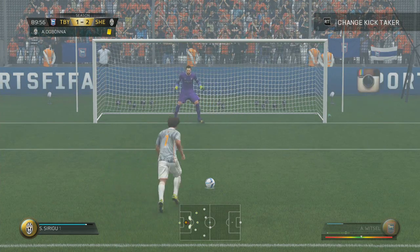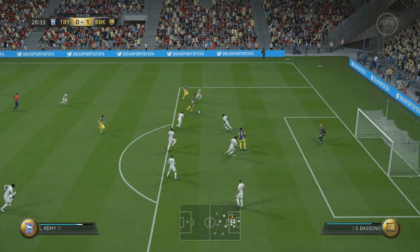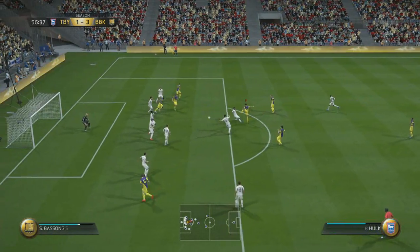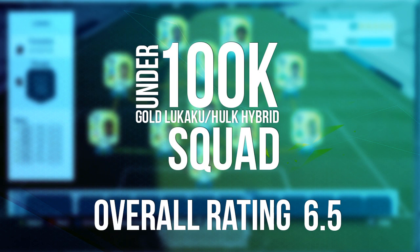I want to focus on some good points though. Danilo was great. Witzel was phenomenal. Hulk was really nice. The strikers were actually really good — once I got them into a good position and they could have a shot, their finishing was really nice. Lukaku was much better than Remy. I would wholeheartedly recommend a team with Hulk, Witzel, and Lukaku — they were really nice. Witzel was a great CDM.